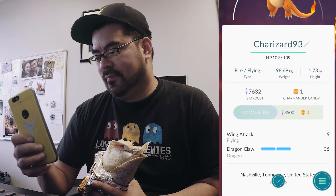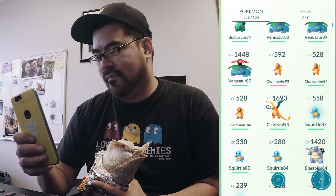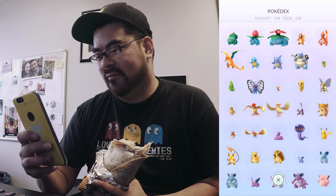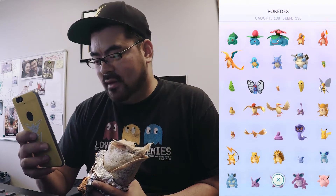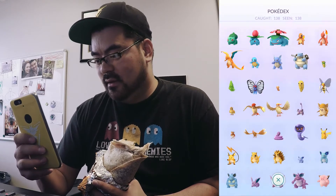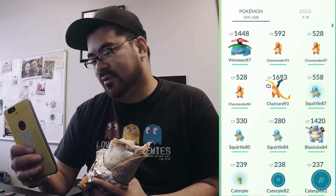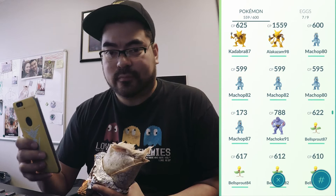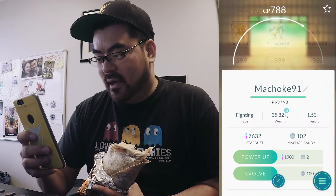So let's check the Pokédex. Yo, I was missing it the whole time! Where have you been my whole life? All right. Next evolution is Machop — it is my Machamp. So Machop to Machamp; I've got a 91 IV Machoke, and we've got plenty of candies.